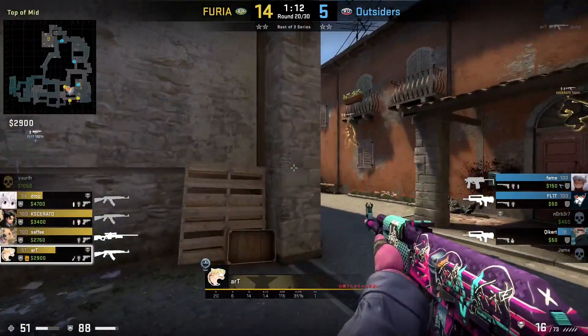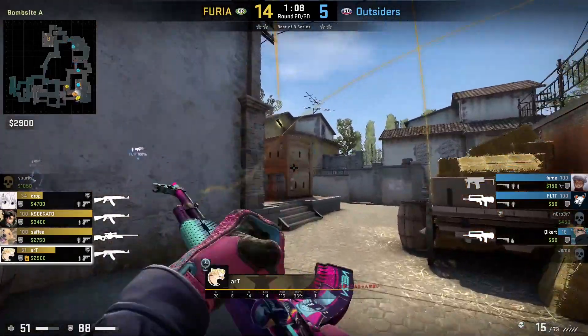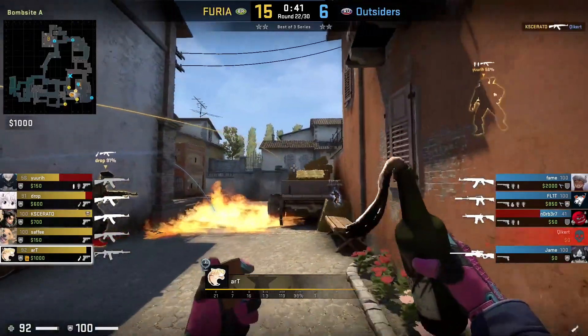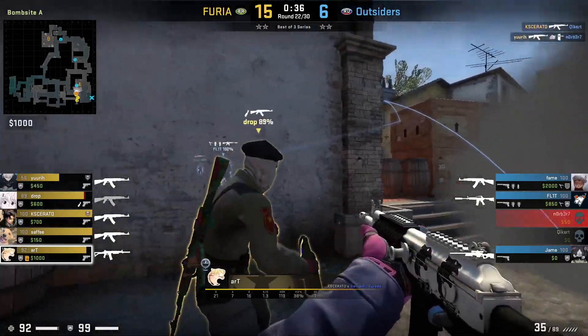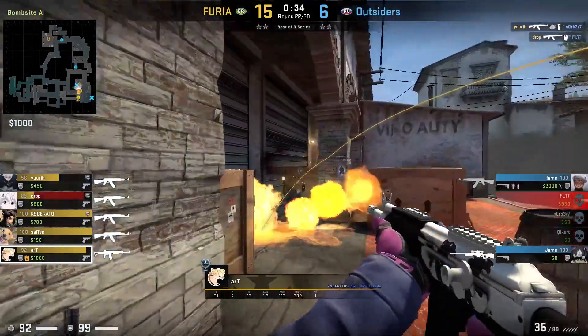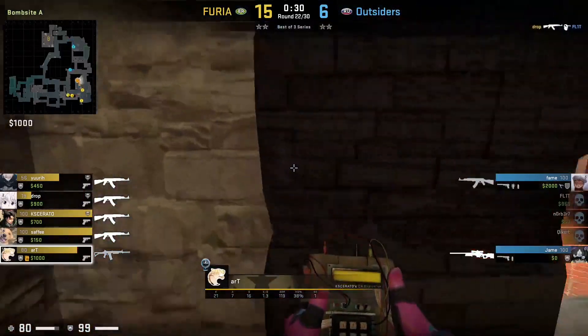In order to replicate or even copy Art's playstyle within the entry frag role, you need to have multiple things. First, you need to have great mechanical ability, and this is something you'll find across all top level entry fraggers no matter what — having that first shot accuracy and crosshair placement, and the ability to simply win your duels.